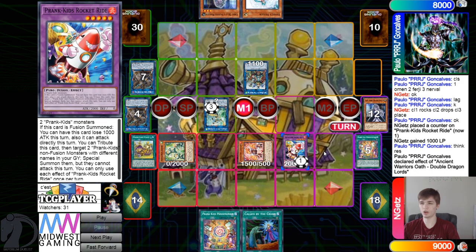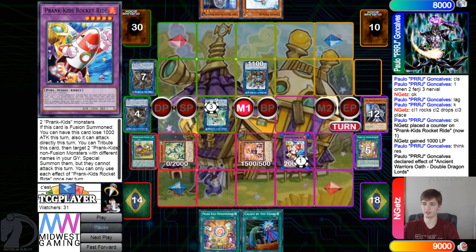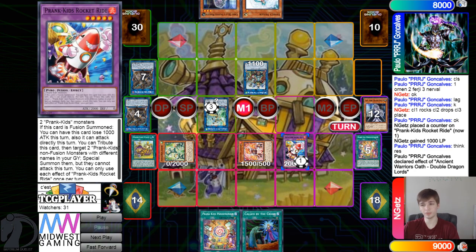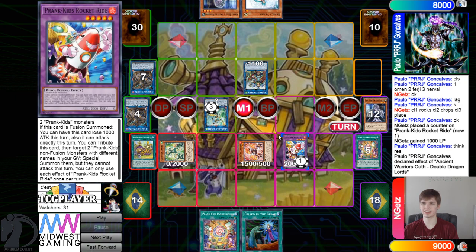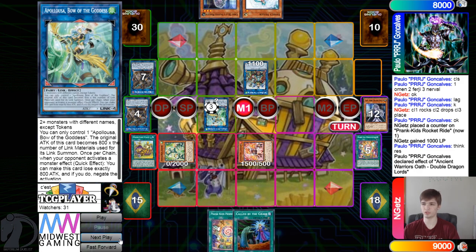Why do you do that right here? Like, if they Rocket Ride — they tribute for effect, Appaloosa pops — and then if they go to battle phase, Ancient Warriors bounces, forcing them to have that battle phase. Obviously they can link and then do that, but why would you not just wait? I feel like that's a good negate with Appaloosa, but that's not such a great bounce with Ancient Warriors.